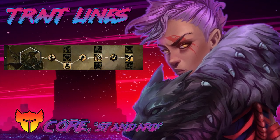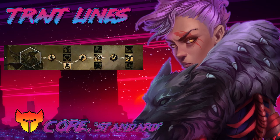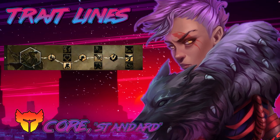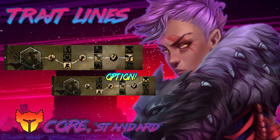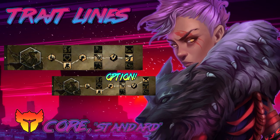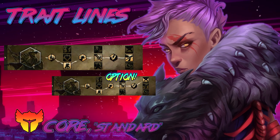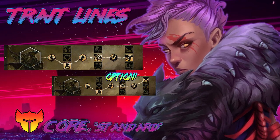Forceful Greatsword is going to give you might and some other benefits. Might Makes Right means every time you give yourself might, you're getting healed and some endurance. There's also an option I sometimes use called Berserker's Power at the grandmaster slot — it basically just does a lot more damage. You can give up Might Makes Right for Berserker Power if you want, but I would recommend Might Makes Right for general roaming. Otherwise just go all out with Berserker Power.